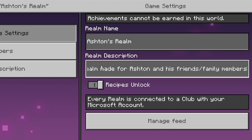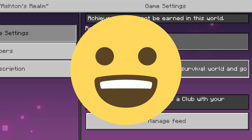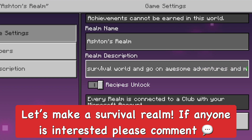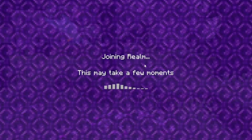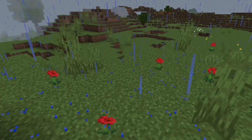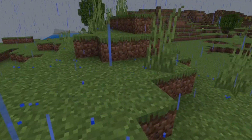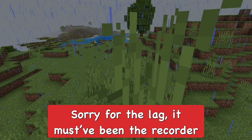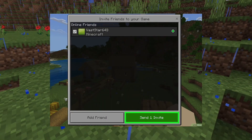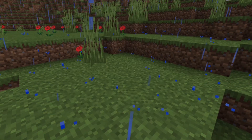You can make a description if you want, and you can also post news updates to inform other people on your realm, which is pretty neat. I'm on my realm right now and I'd love to have a realm with people to actually play with. If you're interested in playing a survival realm with me, that'd be pretty cool — having a team to play with, build an awesome base, and make videos on it would be amazing.